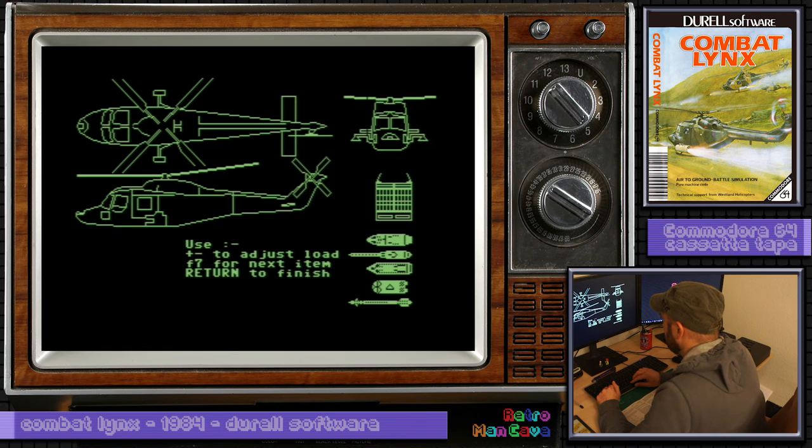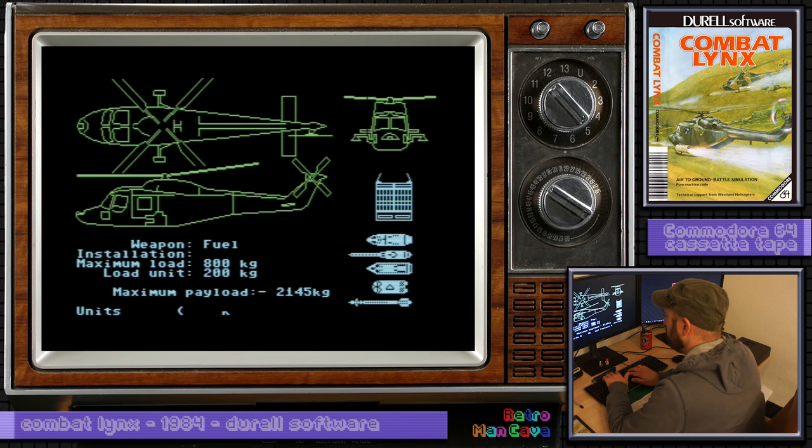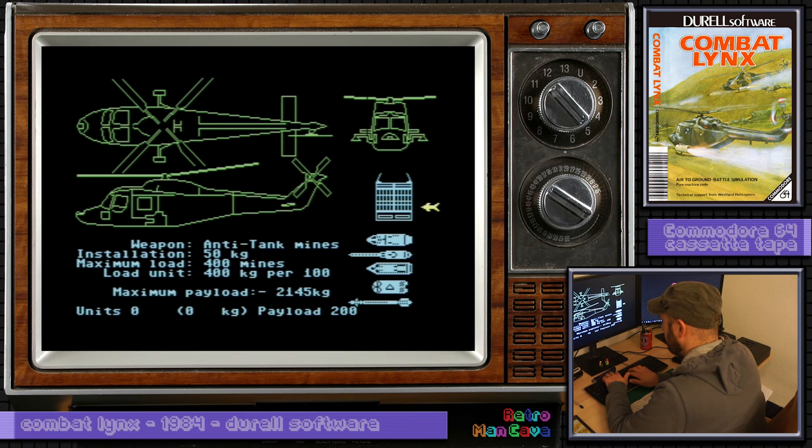Let's have a look at the weapon select screen. Use plus and minus to adjust the load, F7 for next item. Weapon fuel — don't think I'd class fuel as a weapon but okay. Yeah I guess we need some fuel. Anti-tank mines, nah. Machine gun pod, oh that sounds fun. Cannon, yes. Rockets — lots. Anti-tank — no, I haven't seen a tank yet. Sidewinder, yes I like Sidewinders. What's this — fully equipped personnel? I guess that's to allow me to carry people. No — that'll do.